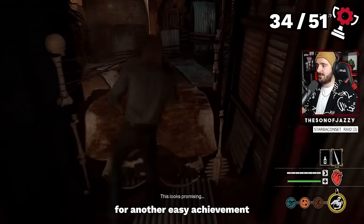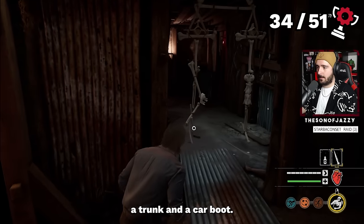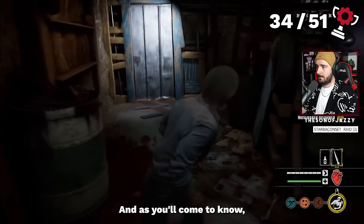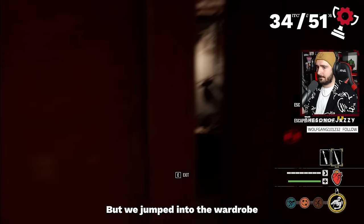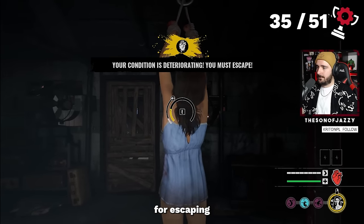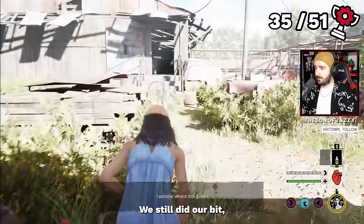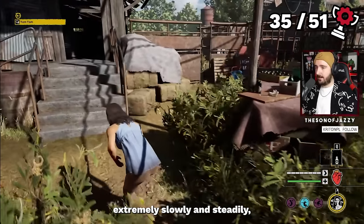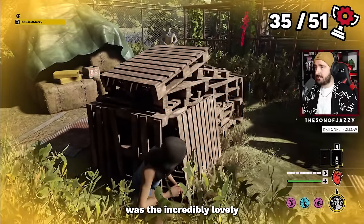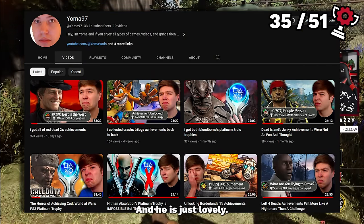After that, it was time for an easy achievement I'm surprised took so long — hiding in a freezer, locker, wardrobe, trunk, and car boot. The wardrobe was the only one we had left, so we jumped in and unlocked Nowhere Left to Hide. Then, remember the achievement for escaping without making a lot of noise? Finally, after many more hours of games, we got lucky. We took it extremely slowly and steadily, letting teammates take most of the pressure. One of my teammates was the lovely and talented Yoma — go follow him, he also does achievement hunting content.